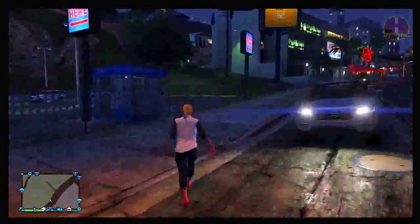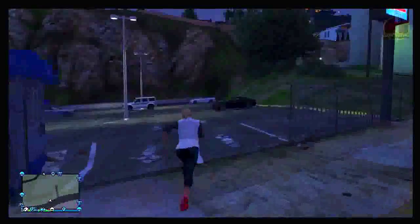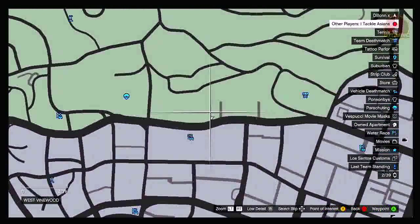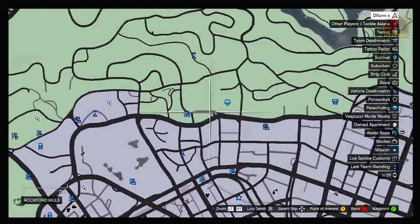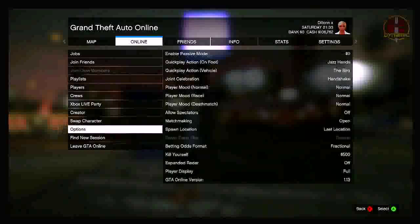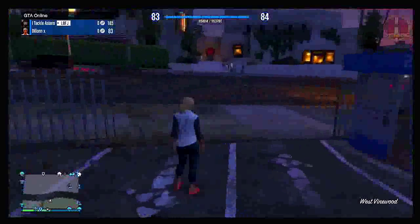To start, the first thing you want to do is go into any random online session — it can be invite-only or public, it doesn't really matter, this is just starting the glitch off. You want to come to this location on the map, just down the road from the Eclipse Tower apartments, and walk into this small parking lot marked on the map. Once you're there, press Start, go to Online, then Options, and make sure your spawn location is set to Last Location. Then simply leave GTA Online.